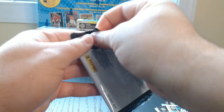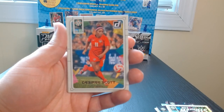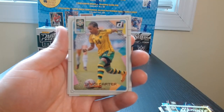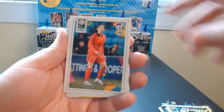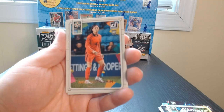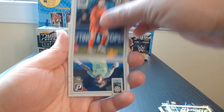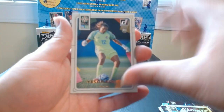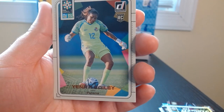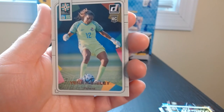Last pack — Desiree Scott of Canada, Trudi Carter of Jamaica. Who do we have here? Youngshim of the Republic of South Korea. Nice. Yenit Bailey of Panama — this is the first Panamanian we get.